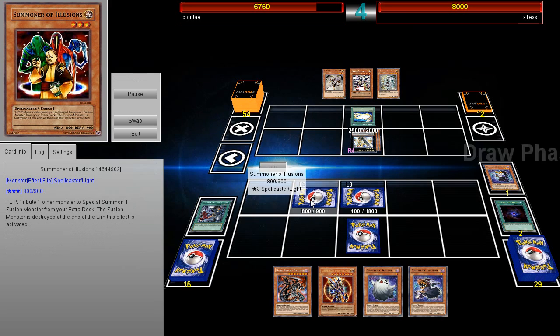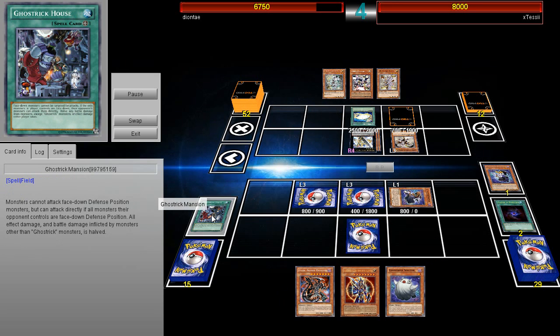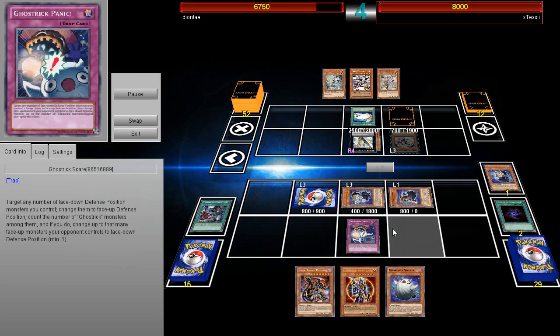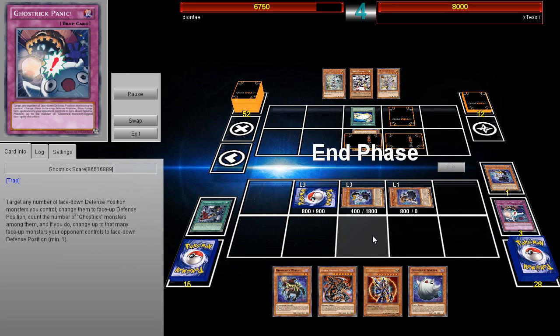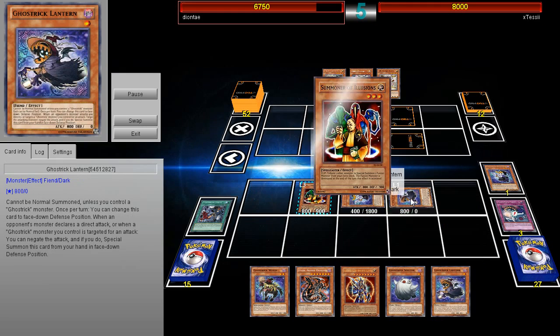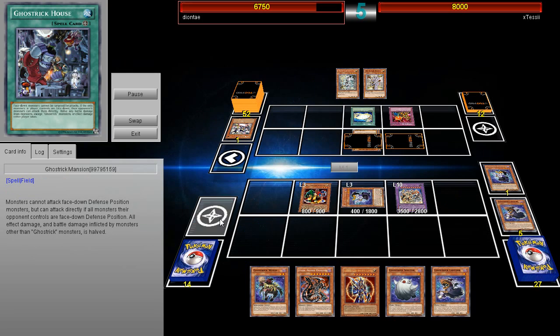Ghost Tricks allow your monster to stay alive, and Lantern can special summon itself whenever the opponent declares a direct attack. The field spell makes it so your opponent can't attack based on their monsters and just gets to attack directly. So he's going to activate Ghost Trick Panic — or Ghost Trick Scare as it's called in the OCG — and from there flip Summoner of Illusions. He doesn't really need Lantern. The opponent chains Raigeki Break to Ghost Trick House, which was kind of unnecessary.